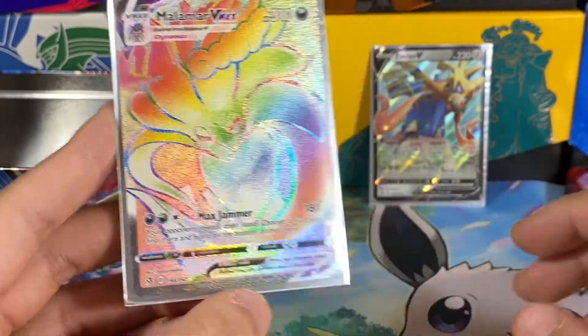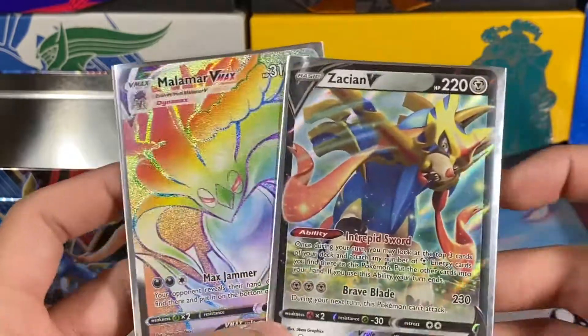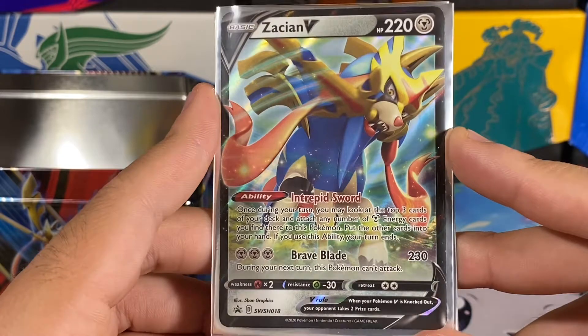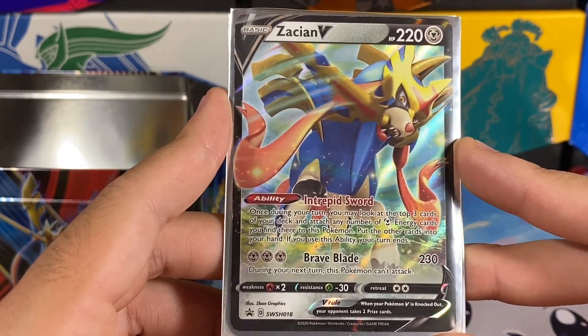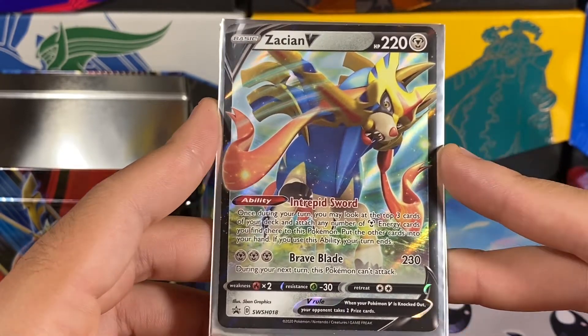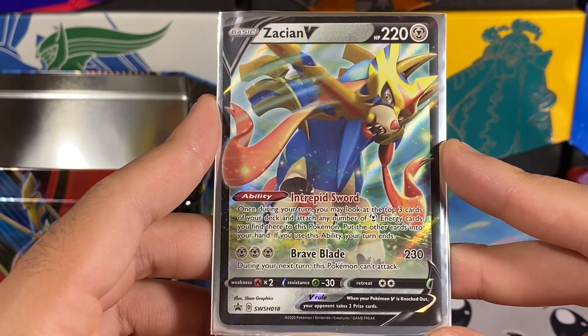At least a holo or better — sometimes in tins you just don't get anything, which is kind of annoying. But the two big pulls of this video were definitely cool holos. I'll definitely be opening up another tin — I think it's going to be the Eternatus tin next. Hope you all enjoyed, leave a like, and I'll see you all next video — peace out.